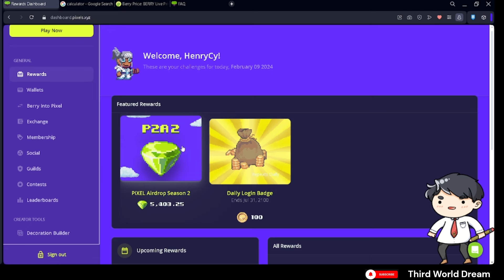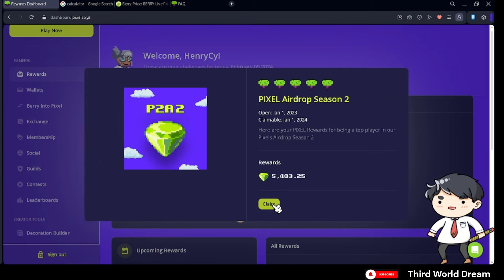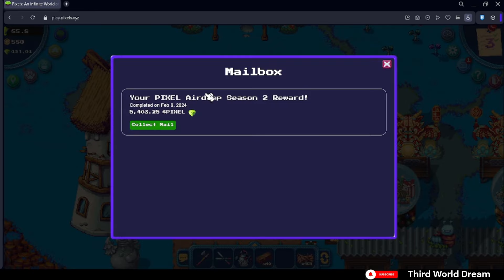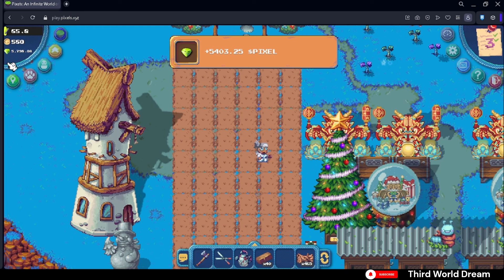To claim it, just click on it and click on Claim. Once you have claimed the airdrop in your dashboard, click on Mail and the allocated airdrop rewards will appear there. Click Collect Mail and it has been successfully added to the tokens you own.